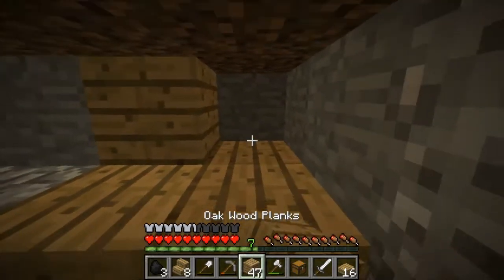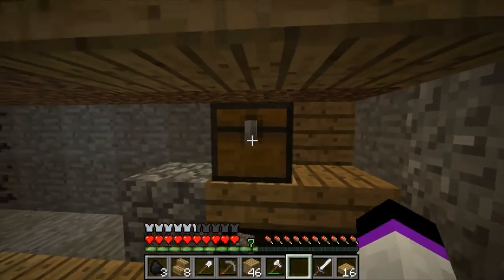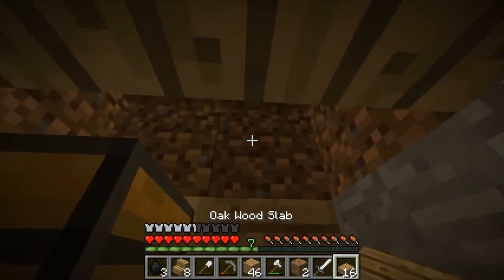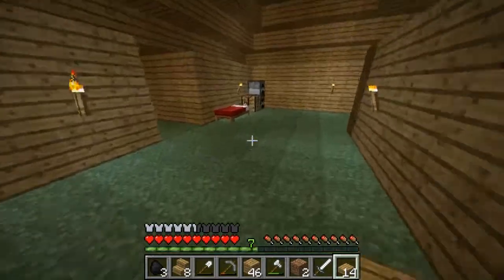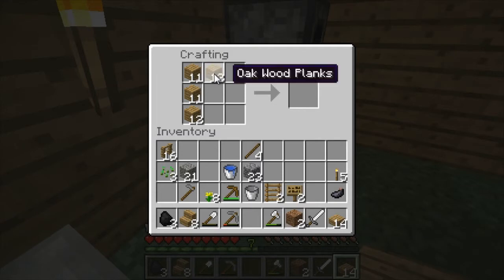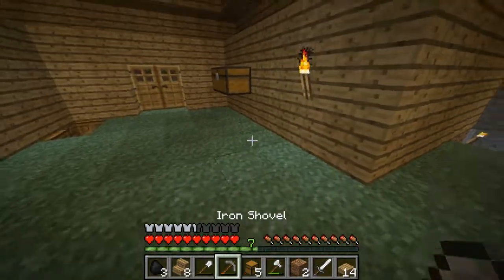So up here this will be another chest right there — half slabs on here. I need more chests. Okay, let's just make all our wood into chests — actually that's not a good idea. I think I have some more in the chest anyway so I can use that. Five chests, still not enough.